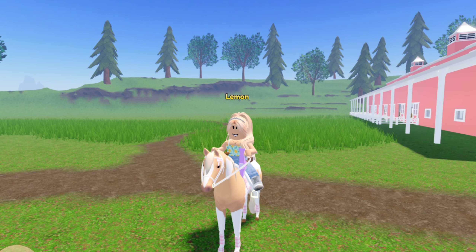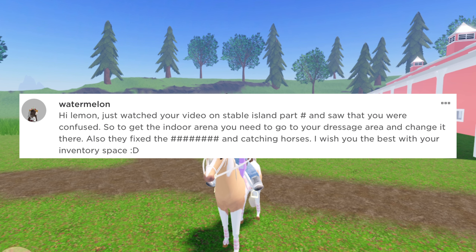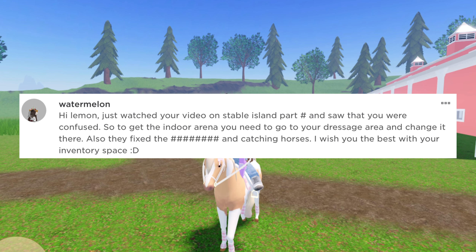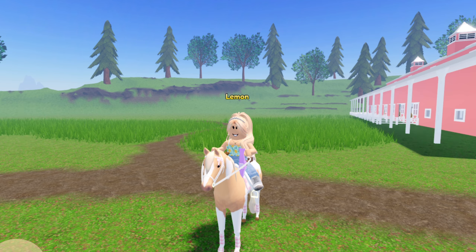This lovely person on my Roblox group named Watermelon said: 'Hi Lemon, just watched your video on Stable Island Part 2 and saw that you were confused. So to get the indoor arena, you need to go to your dressage area and change it there. Also, they fixed the breeding and catching horses. Wish me the best with your inventory space.'